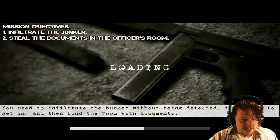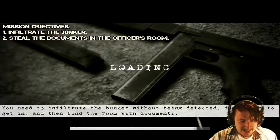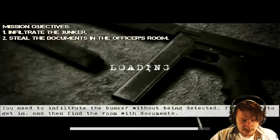Mission objectives: Infiltrate the bunker. Steal the documents from the officer's room. You need to infiltrate the bunker without being detected. Find a key to get in, and then find the room with documents. All right, easy enough.